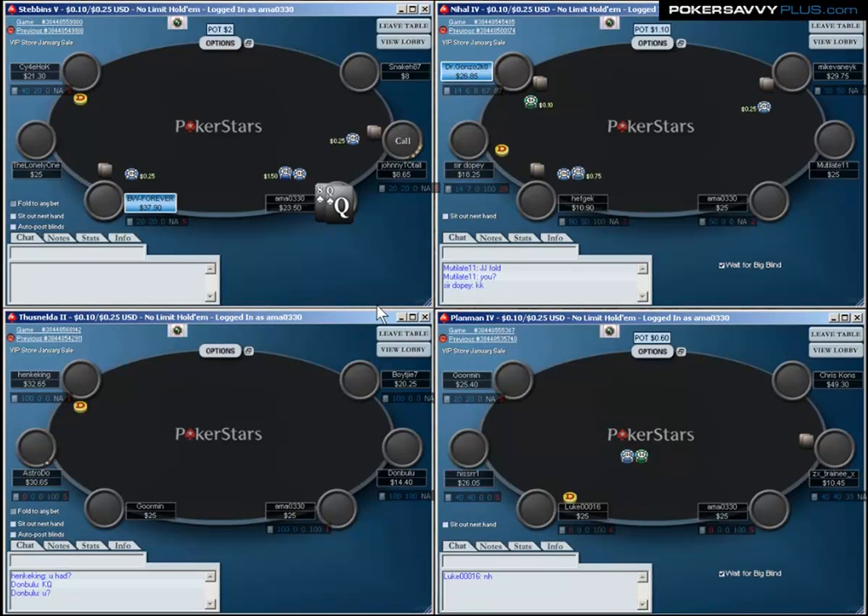I want to make sure you understand — I'm putting a huge disclaimer out there: I am not raising for information. If I had 7-2 offsuit here, I would fold. I'm raising because, number one, he folds often enough, but number two, I feel like I can either take the hand down post-flop, or my Q8 has enough equity to spike top pair and he'll turn his hand face up to me, or spike some kind of hand I can show down. So I am not just raising for information — very, very important.